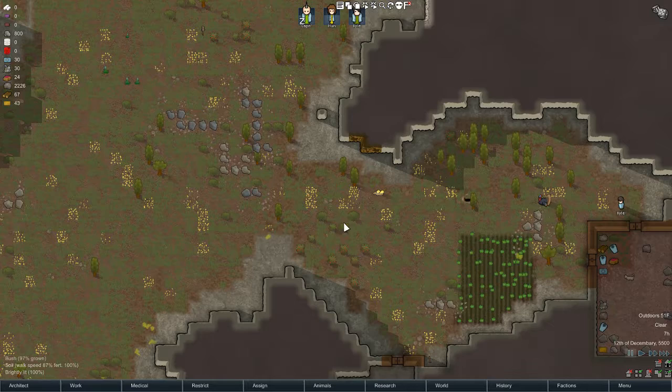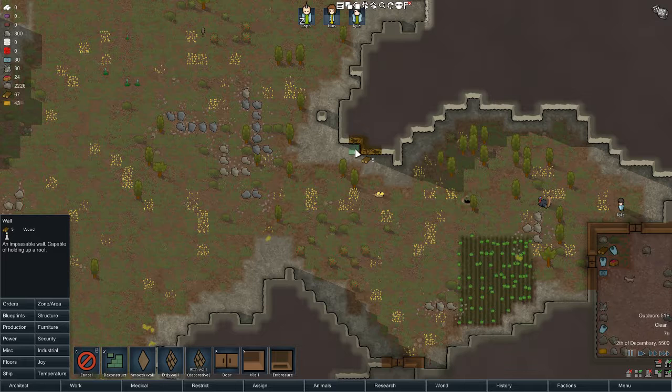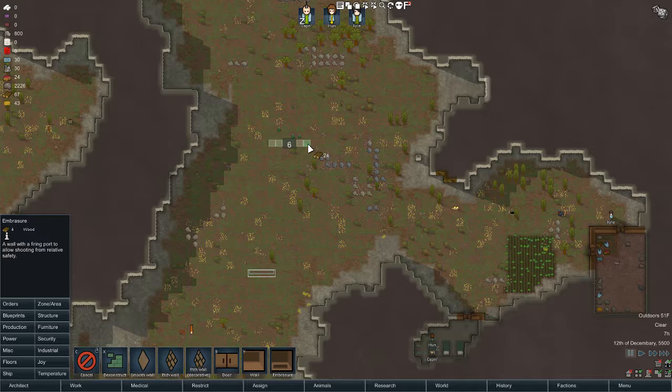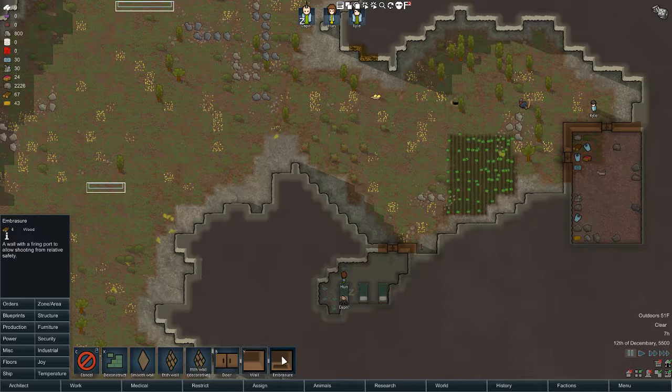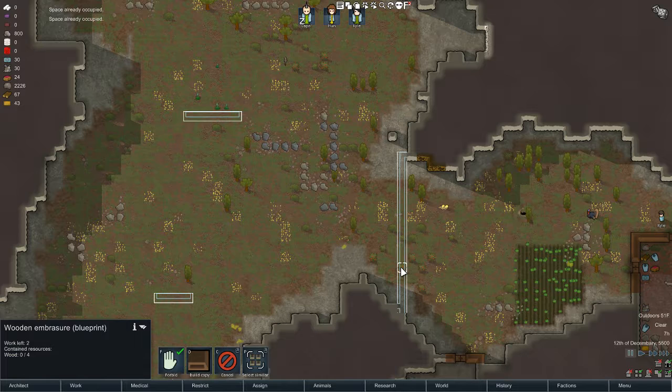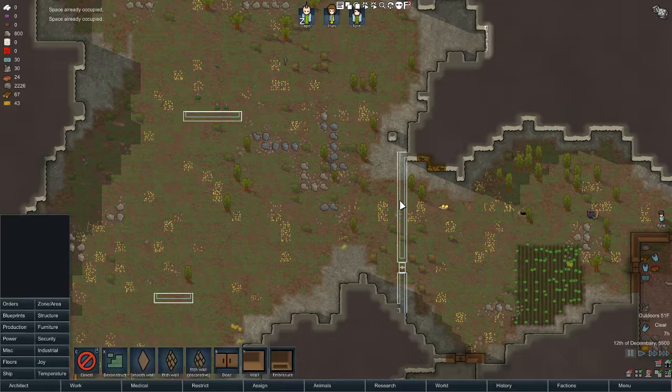Now we're going to be building our main structure to protect us. You want to get this down day one if not day two, because you're gonna get attacked right off the gate. These embrasures - I've never really tried these. Okay, apparently they don't work like that. Let me try this because I want to see how these embrasures actually work. We're gonna do a couple there, a couple there. What if I did that with just doors here - can I hook a door up? Yeah, okay. I'll cancel at first.